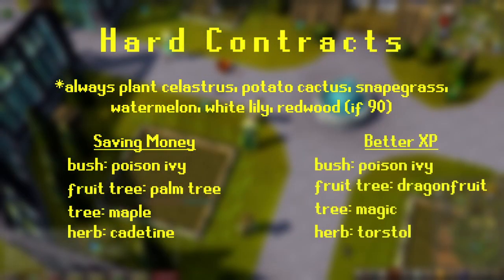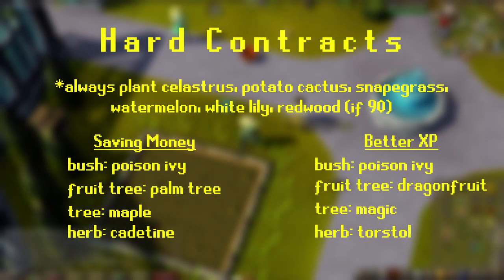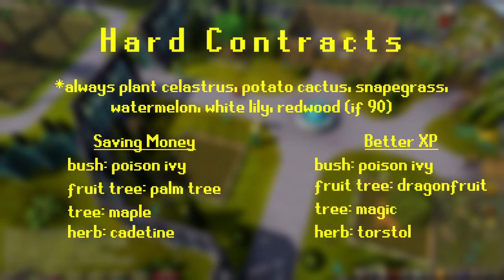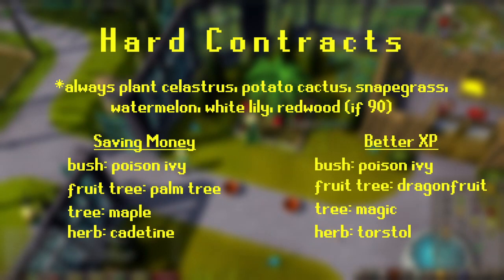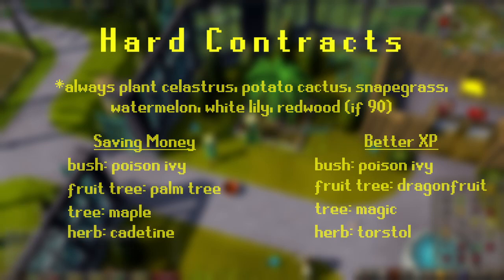For the better XP, again, keep poison ivy planted if possible. For fruit trees, plant the dragon fruit, and for regular trees, plant the magic tree. Herbs are a little bit harder to predict, but torstol seed is your best chance at gaining more XP in the herb patch.